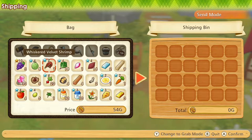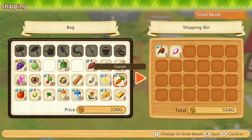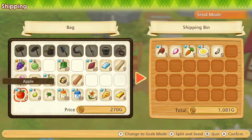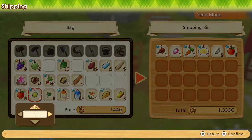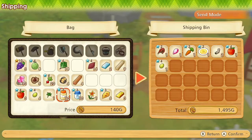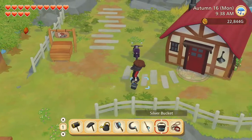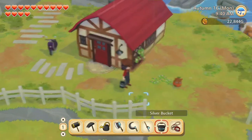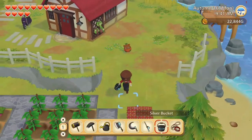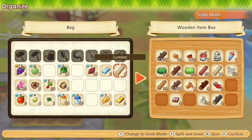Let's sell the shrimp, the barrel, the carrot, the pottage, the fulgurite, one apple and one olive, two mayo and the flour. And let's put away the lumber.